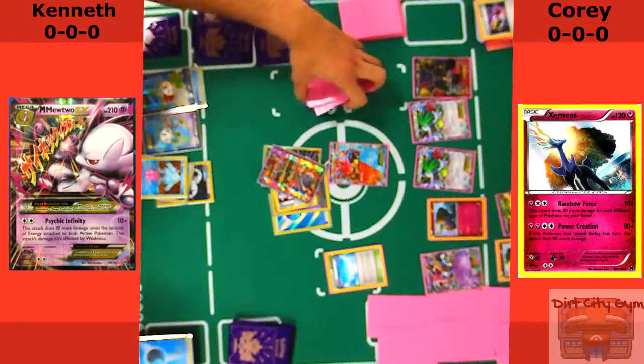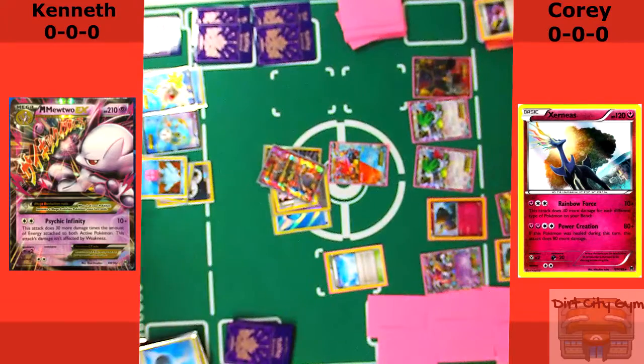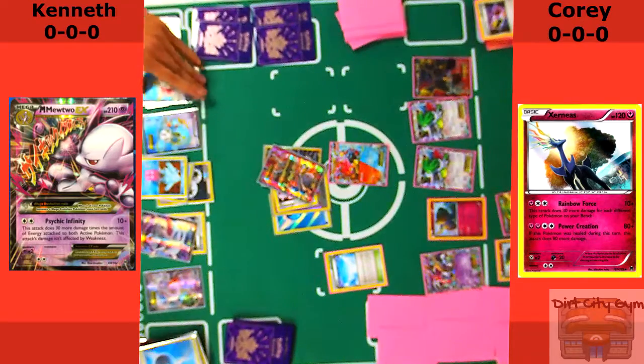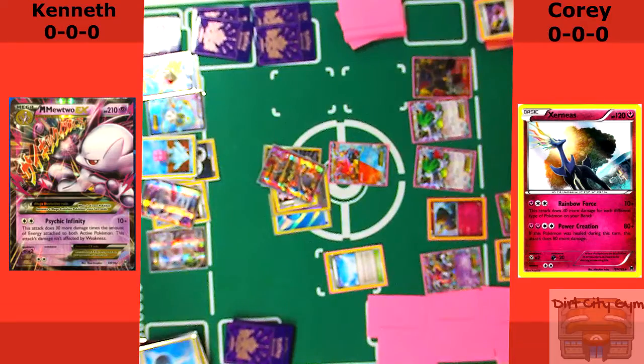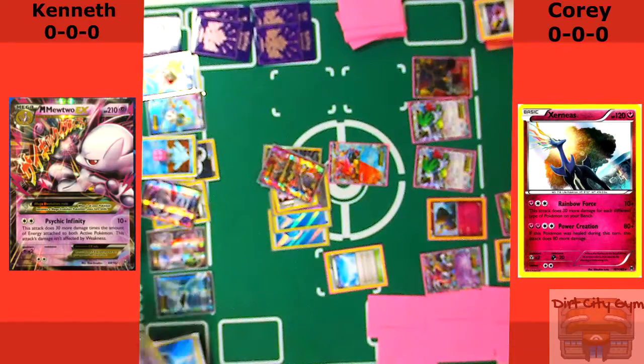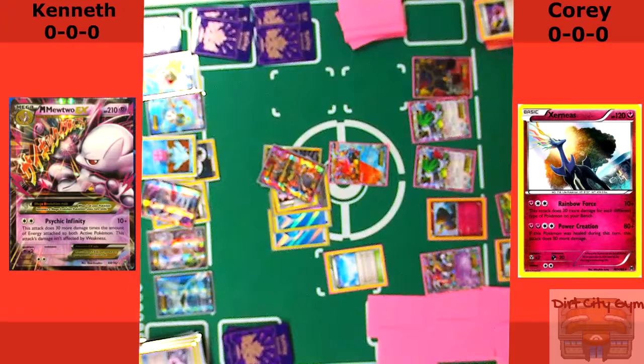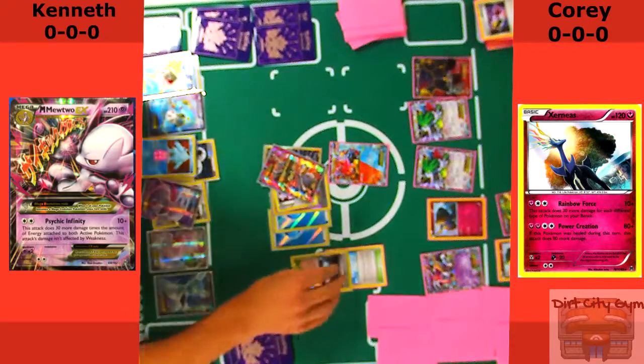Right now, if I could get a powered-up Xerneas, I'm hitting for 3-6-9-12-15-18 — hitting for 210, enough for the knockout right now. But I think I just have to pass; I don't end up getting anything yet. So he drops another Mewtwo, drops a Spirit Link on the Mewtwo, drops a Mew EX, and I think it's a Glaceon EX too. He's just pretty loaded up with options. The only thing that bothers me is the Mewtwo as he attaches another Water Energy to it and drops another Sycamore.